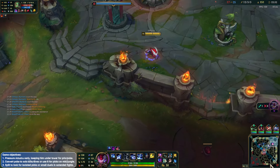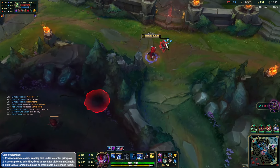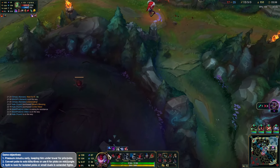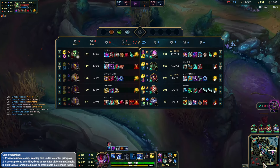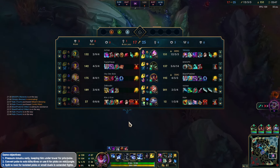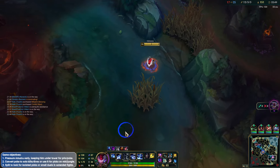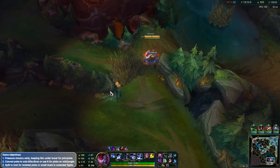Okay, Smolder's already Smoldering. Next Drake's coming up in 1:45 — we definitely need that. I clicked this about whilst I was in lightning form. Zaya comes back, but if so we can definitely kill her for free. We're strong enough to do that right now, even without ult.